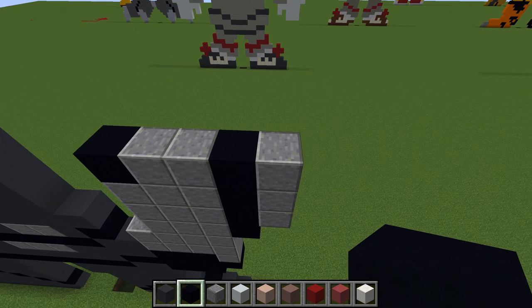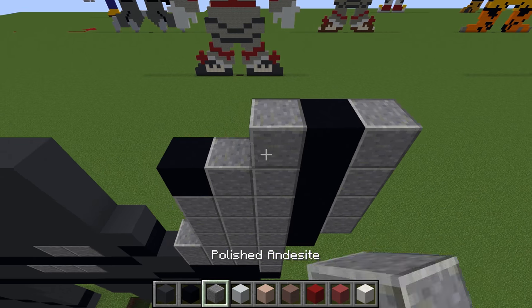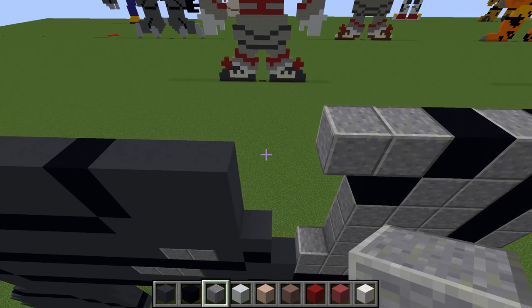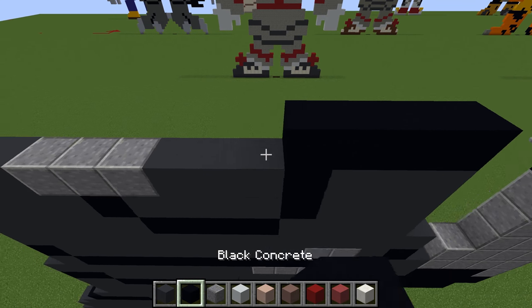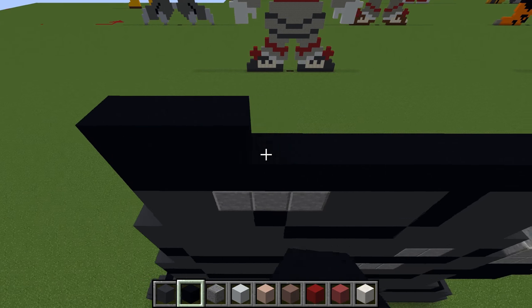Then on the outside, start again with andesite, black, andesite, black, two andesite. Then you want to grab the black and go all the way across. And the same again — black all the way across.